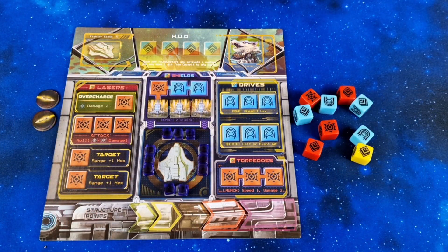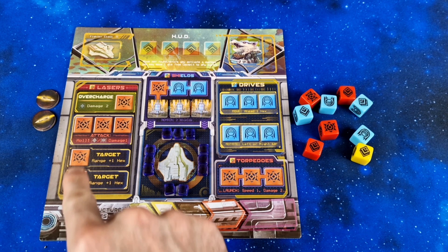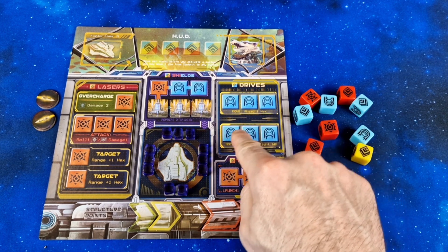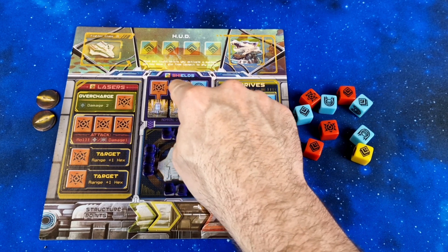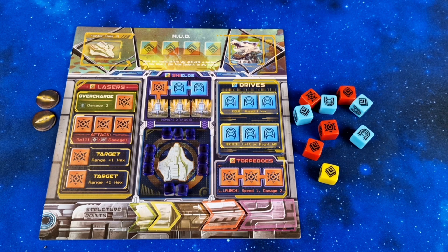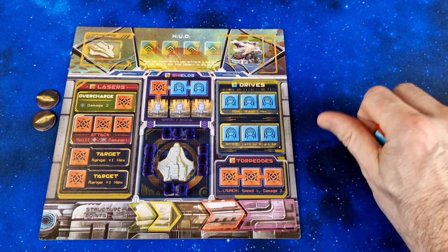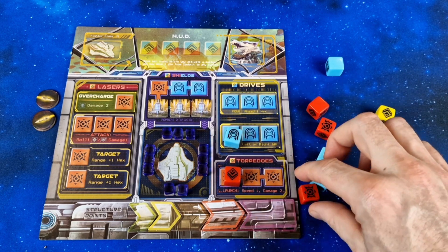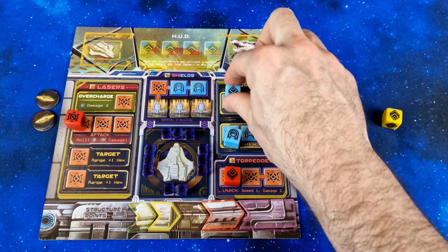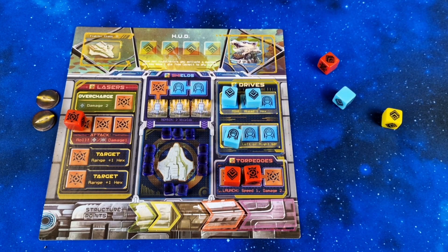The dice rolling and system assignment is an exceptionally fast-paced phase of the game. First, you need to understand where dice can be placed on your board. The weapons - lasers or torpedoes - can only have red dice placed. The drives for movement can only have blue dice placed, and the shields have options for either colour. The single yellow die, however, can be placed on spaces of any colour in all systems. During the dice phase I'll be rolling dice and assigning them to the various ship systems - sometimes I'll roll blanks that are useless and these need to be re-rolled.